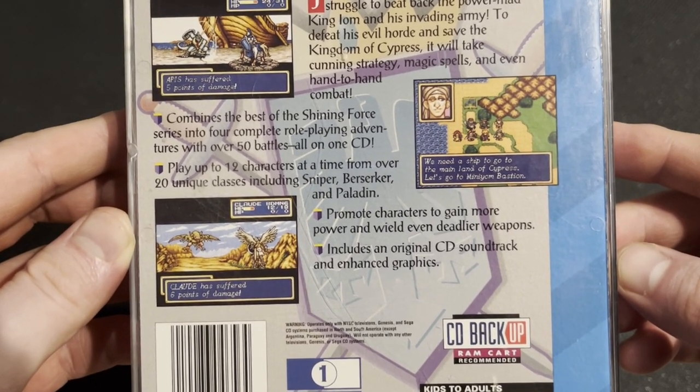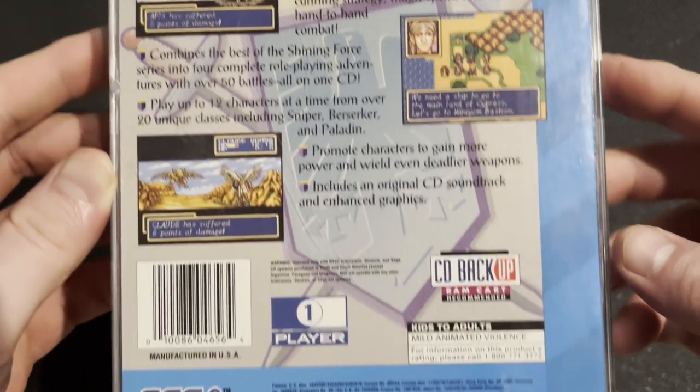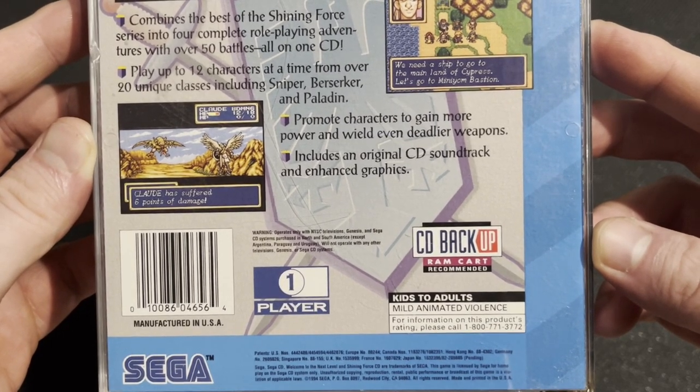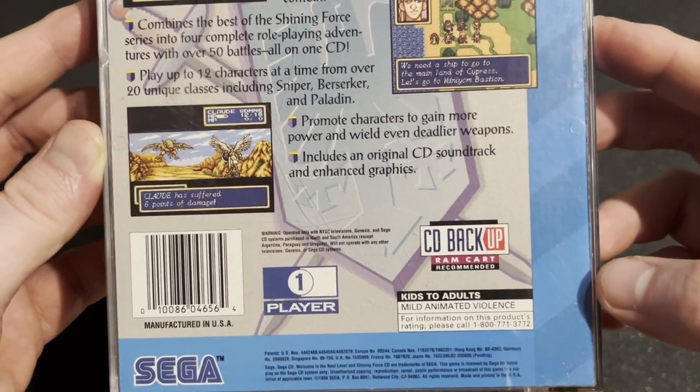Promote characters to gain more power and wield even deadlier weapons. Includes an original CD soundtrack and enhanced graphics. Also utilized as a CD backup RAM cart, which is recommended, because this is a memory hog, especially if you play all over the four different scenarios or books as they're referred to in this game.